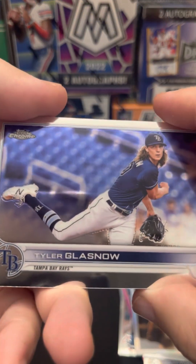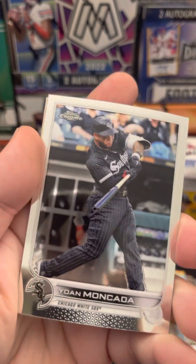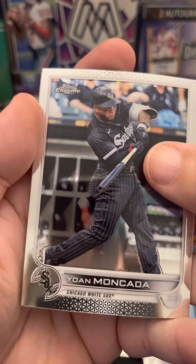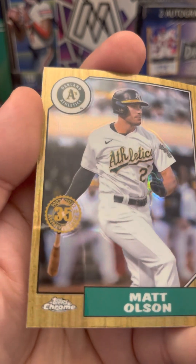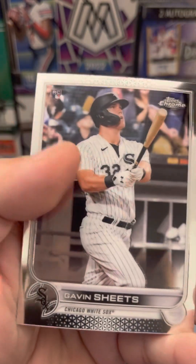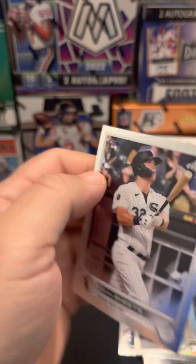Last pack - mojo, last-pack magic, whatever you want to call it. Tyler Glasnow, Johan Mercado, and Matt Olson on the 35th anniversary. And our last card is Gavin Sheets - it's a rookie.